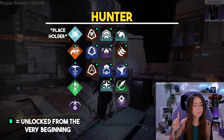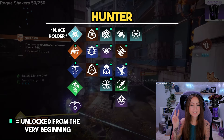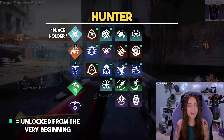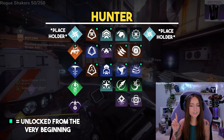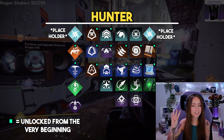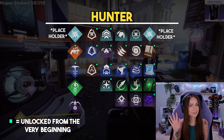For Hunter grenade abilities, there is Arc Bolt Grenade, Swarm Grenade, Duskfield Grenade, Grapple, and Magnetic Grenade. And lastly, aspects which are Ascension, Gunpowder Gamble, Winter's Shroud, Threaded Specter, and Stylish Executioner.